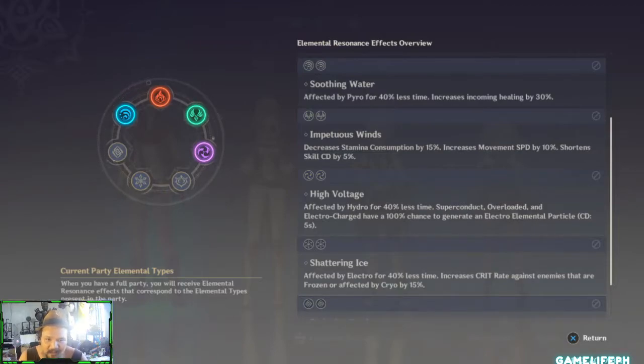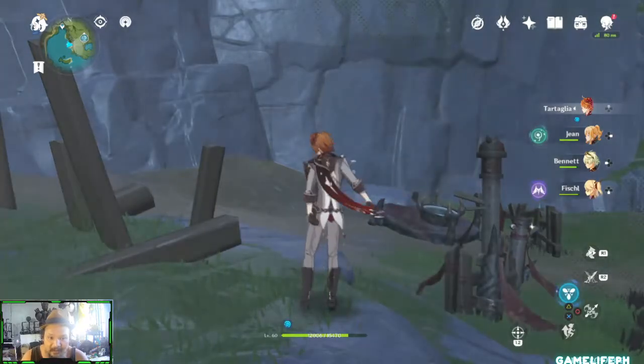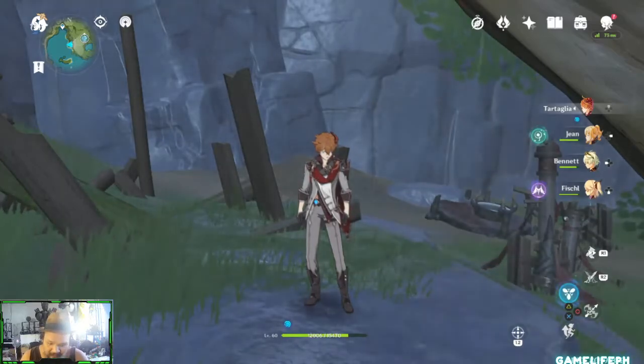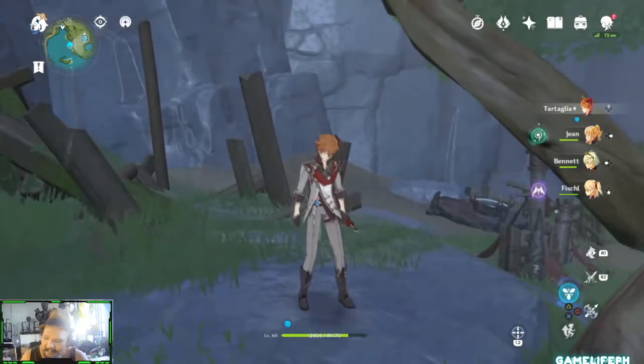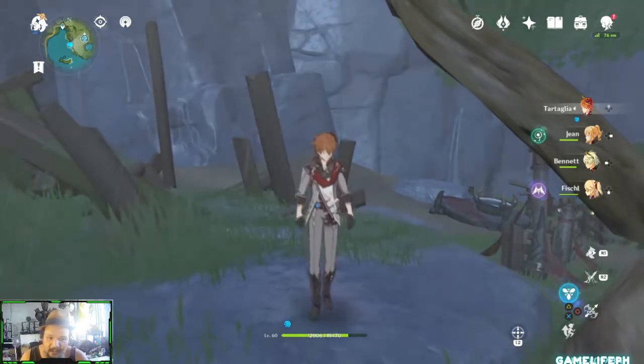Another option is a buff team like Zhongli, Ningguang, Mona, and Bennett — a crazy buff composition. Personally I prefer the Superconduct team because that defense shred gives Zhongli enough time to attack and deal more physical damage. For artifact sets, Retracing Bolide goes on Zhongli to enhance shield effectiveness, while Archaic Petra can go on Ningguang as support. You can also mix half Bloodstained Chivalry — for 25% physical damage bonus — with half Retracing Bolide.